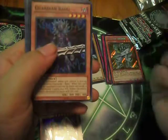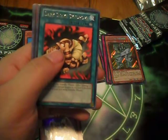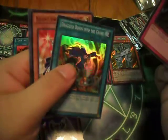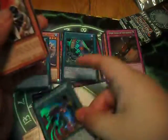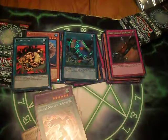Gravekeepers Watcher, Guardian Bow — another Dark Snake Syndrome. Limiter Removal — ultra, nice. Another Seven Tools — secret, nice. Drag Down — super, nice, that's really good. Seven Swordsman Level 7, Contract with the Abyss, and Horus the Black Flame Dragon Level 8. I'm getting like the same common cards over and over again.